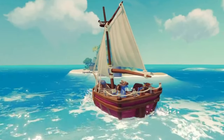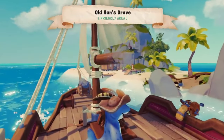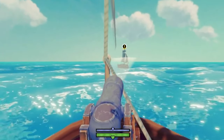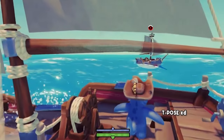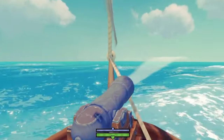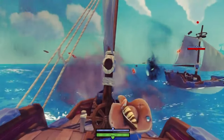You start the game with a small ship and you explore neighboring islands for resources to upgrade your ship. The seas and islands are protected by other pirates, so you will have to fight them in order to reach more distant lands. And of course, there are different layers of combat.